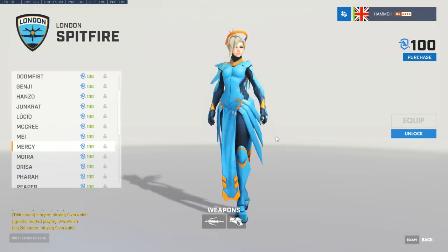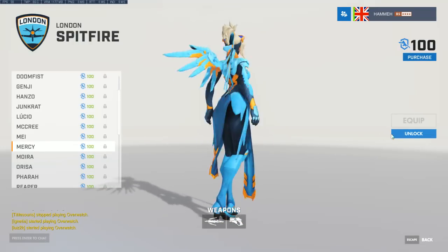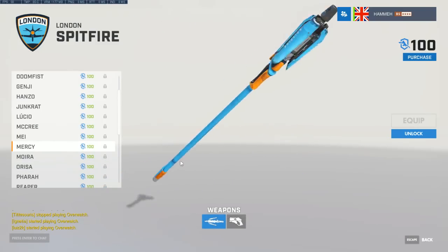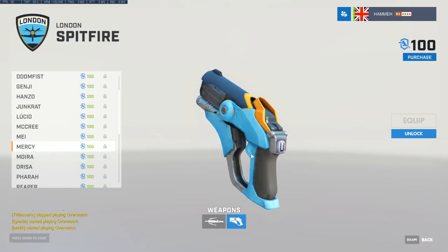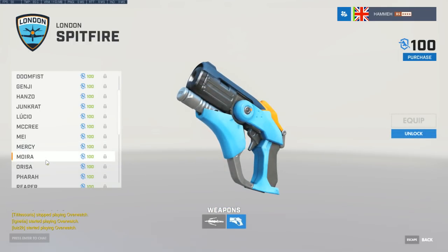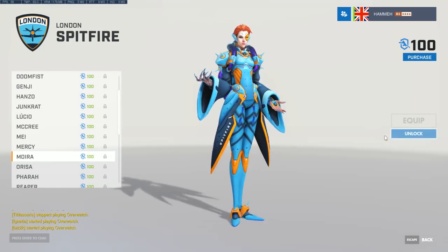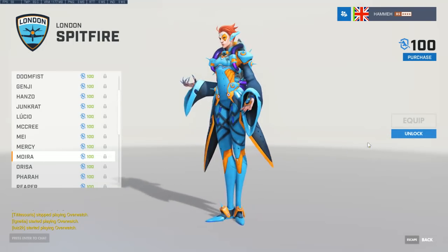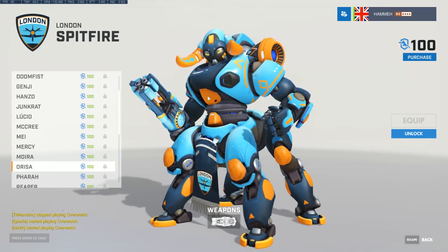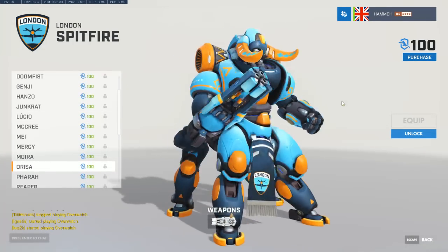From Season 2 onwards, loving the Mercy Spitfire skin too — I have to resist spending £35 right now. I'm not going to do it. I know who I'm buying my first skin for though — it's either going to be the Spitfire or Seoul Dynasty D.Va, because I just love the black and gold color scheme.